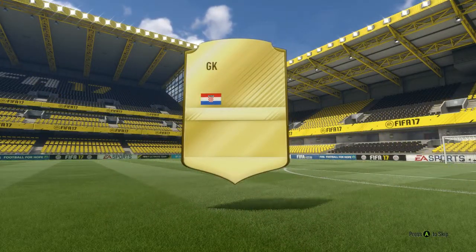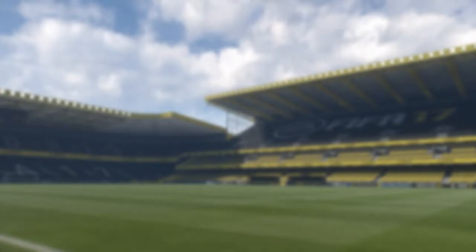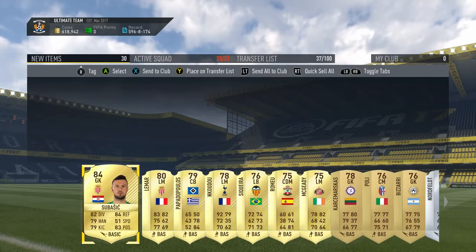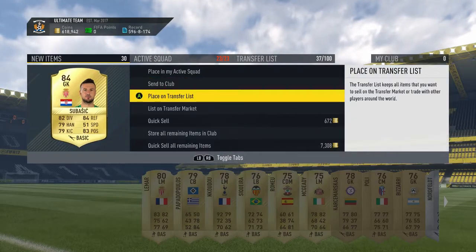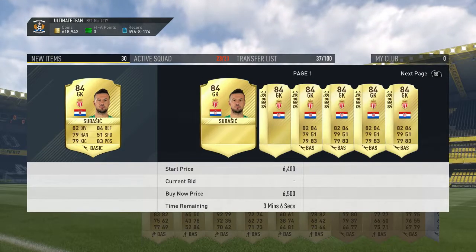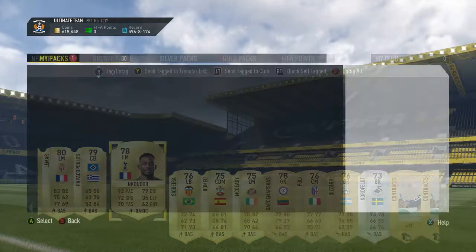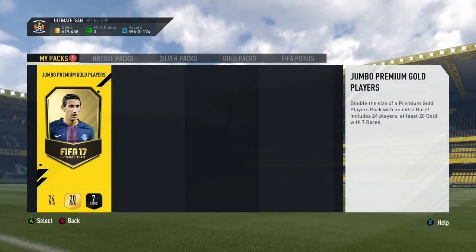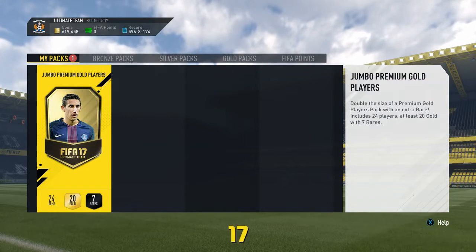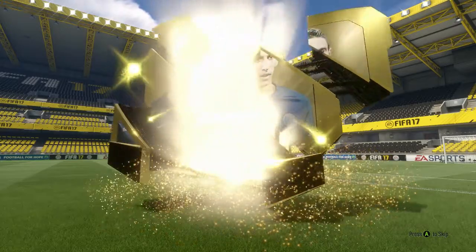In this pack we get an 84-rated player in the name of Subasich — Daniel Subasich, I think. And guys, if you didn't see it — did you see Danny Alves' goal against this guy? It was a bullet. Oh my days, that was such a good goal. Just talking about real life football here for a second — go search that up. It's a preseason game for PSG, and Danny Alves is already banging in amazing goals. I was just in shock when I saw that.